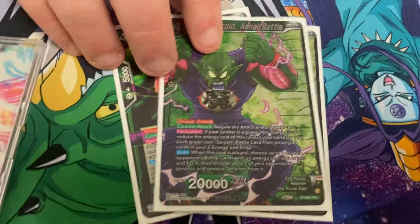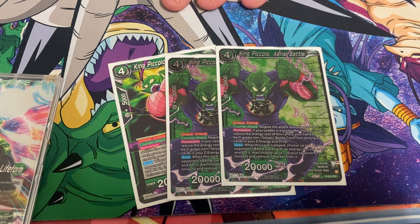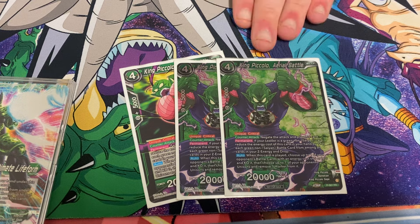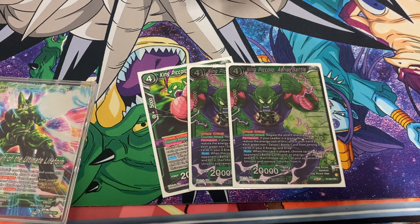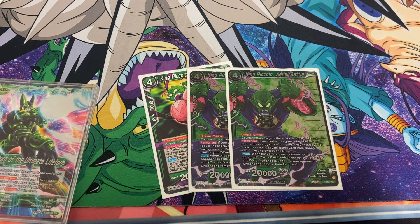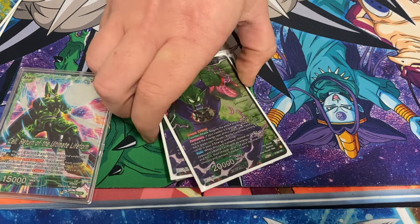I run three of the King Piccolo negate — this is one of the new promos. This card has been busted; it has always read so well. There's just never been a good non-Saiyan green deck until now. For every card in your Z Energy or drop that's a non-Saiyan green battle card, reduce its cost by one. In this deck, if you've played the Cell and popped your leader ability, you're going to have two or even three in there by turn three. So this just says: negate the attack on play, KO a 4-drop or less, and remove a marker from your opponent's Unison. On the plus side, it's also a 20k crit. If they don't remove it — cool, 20k crit. If they do remove it, it's something else they have to waste energy on. But the biggest thing is it's a hard negate that doesn't cost your life. The second effect is huge as well — almost a Kamehameha deflection. If you're running a non-Saiyan green deck, it's just better than the extra card. Three is the correct number.